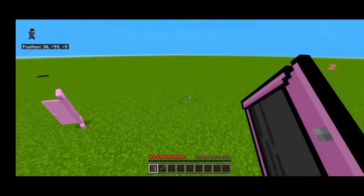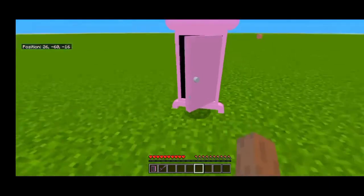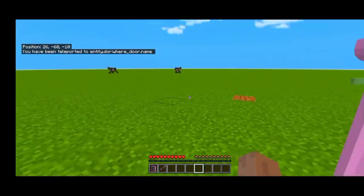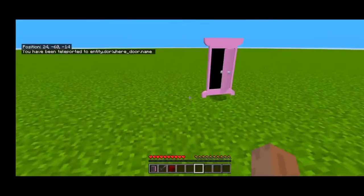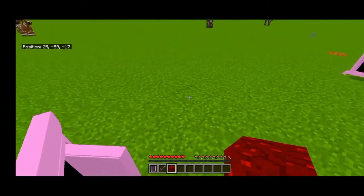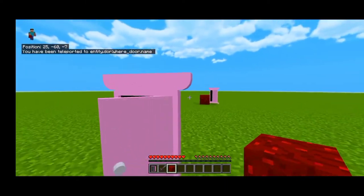Continuing the video — this is the Anywhere Door. I have put one here and one over there. Then you can simply right-click and you can go to the other place. You will be confused, so I will put a block here. Now you can see — you can go very far.